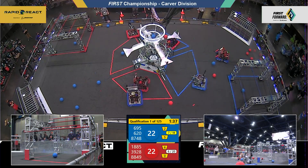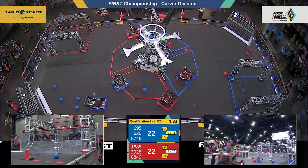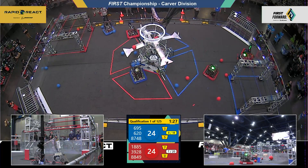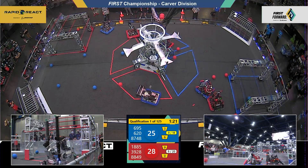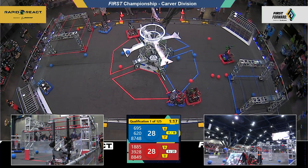Their alliance partner, Team Neutrino, has taken a shot — that goes in. Here's a long shot from 620 Warbot, and that goes out. It'll go back in. 695 Bison Robotics coming around the corner, they've got a couple in possession. Will they put them in and reduce the target? They will — that'll be two more for Blue, getting them a little bit closer to that ranking point.